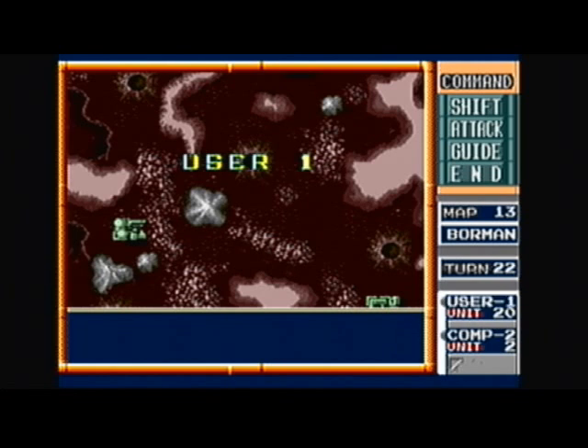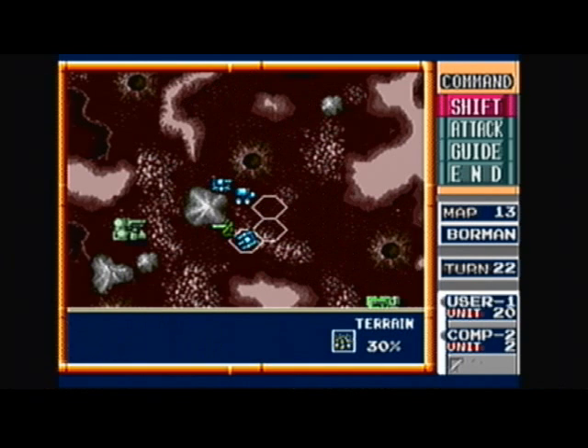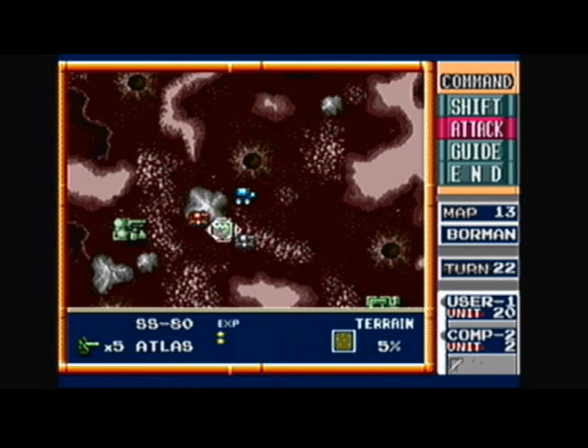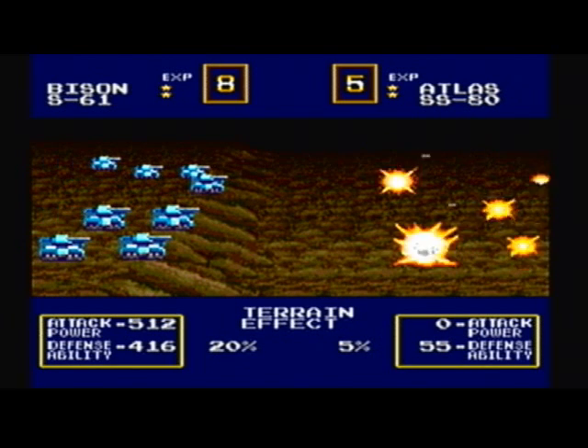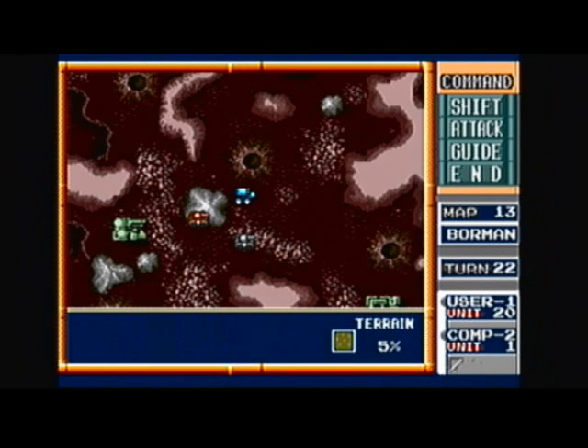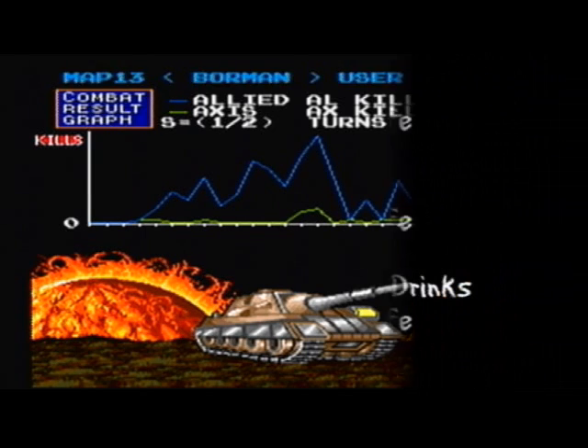His turn's over now. We come in with our weakest tank first, then bring our strong tank in from directly across. Cut the atlas in half from 110 to 55 defense, plus we pick up our bison's attack power. And voila! Military Madness, Boorman map 13 — we just won. Your forces have crushed the enemy. You now control the area. Free your prisoners and prepare for the next battle. I had 231 kills, he had 20 kills, and it took us 22 turns. This is Simple Jack saying yes, I am Simple.